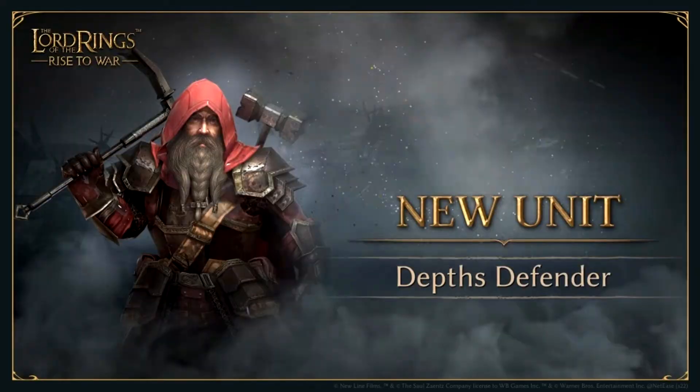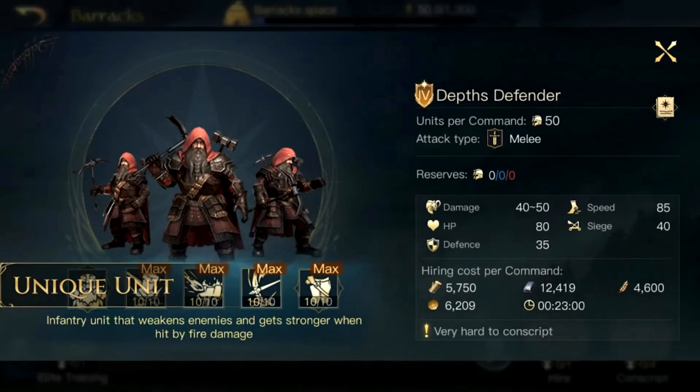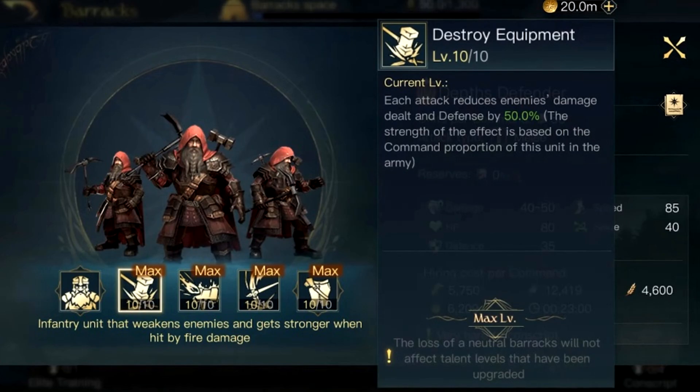The last good side unit is the Depth Defenders — pretty interesting guys. They have 50 units per command with a melee attack type. Their damage of 40 to 50 is excellent, with great HP of 80 and 35 defense. Speed 85, and 40 siege is really good especially with 50 command. Hiring costs are quite reasonable — around 6,200 gold at the 23 minute mark. It looks like the good side is definitely going to be a lot quicker to recruit than the evil side. The first skill is Destroy Equipment — each attack reduces enemy damage dealt and defense by 50%, with the strength of the effect based on the commander's proportion of units in the army.